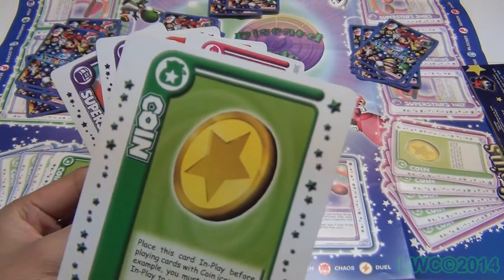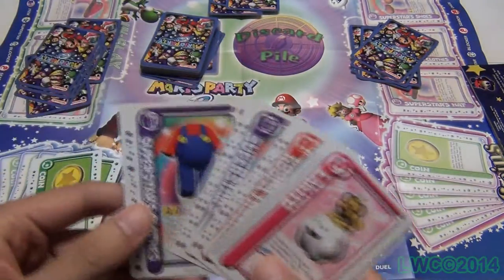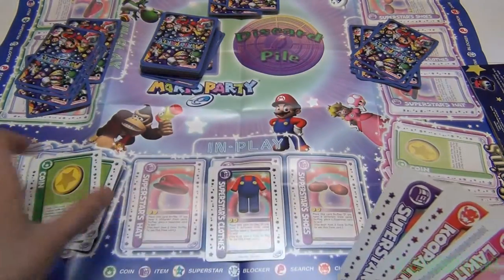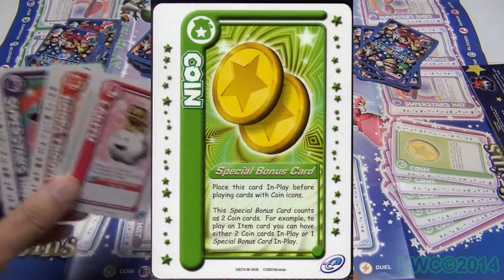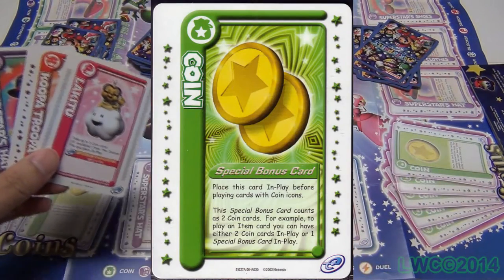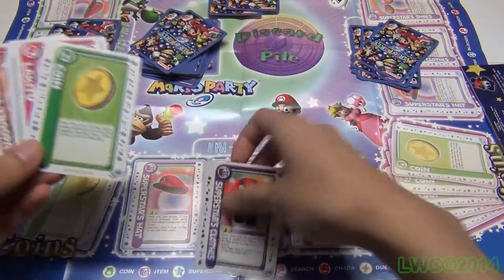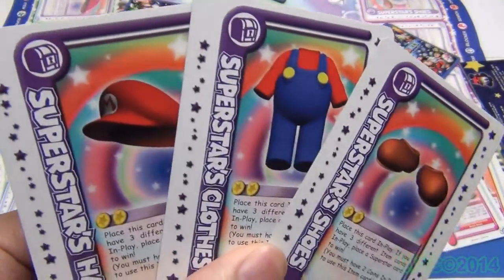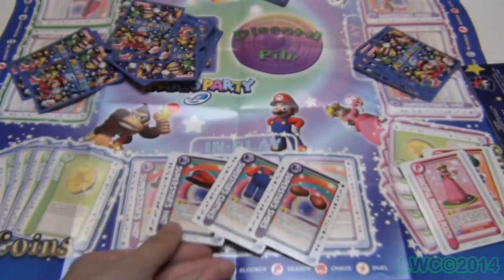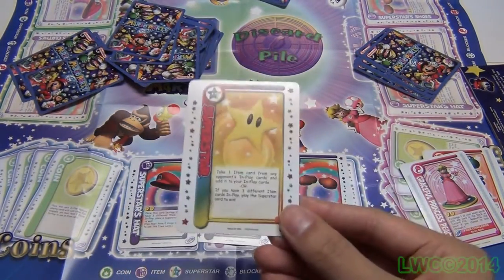There are coin cards that are essential to accomplishing anything — from playing or paying for item cards to be placed in the in-play area, or to use their effects. There is also a two-coin promotional card from GamePro magazine that acts as two coins, which is kind of cool. Next are the item cards, which are key to winning — they contain Mario's hat, clothes, and shoes. You need to pay two coins for each, and you need all three to win with the superstar card.